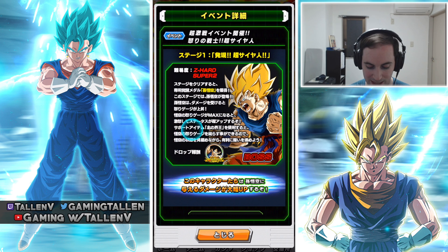It says right here: support item — Kita no Kaioshin. This item is from the now-current EZA of the second form, the free-to-play Frieza event that's currently out right now. If you go in there, I think it's Stage 10 or 11 — haven't beaten it just yet — but basically you go in there, if you farm a few of those items, you can bring it in.